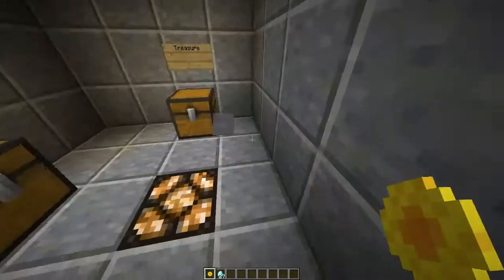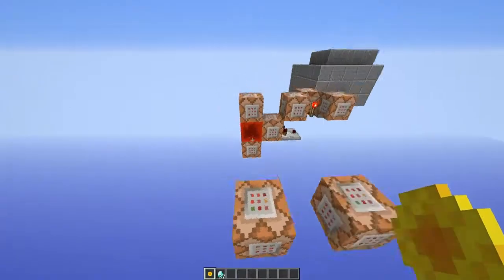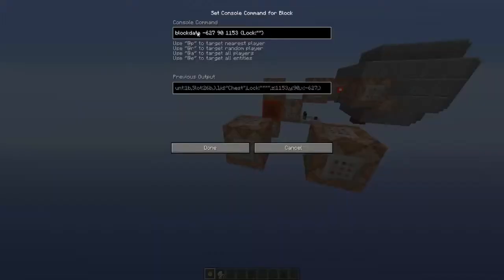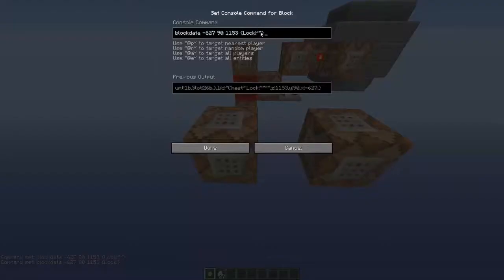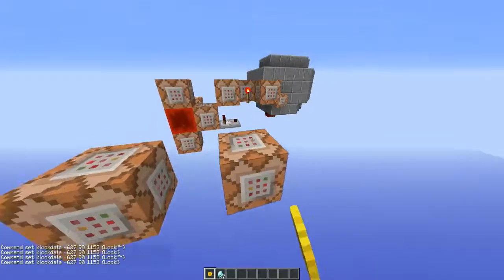So how this works is all over here. The basis of all of this is using these two command blocks, which is just block data at the chest lock. So basically it just locks it and you can't open it. And this one is lock without the quotations. So right here you see there's quotations, which means it's locked. Here there's none, which means it's unlocked.